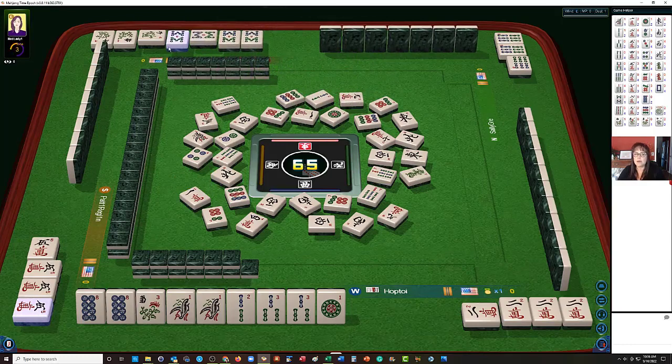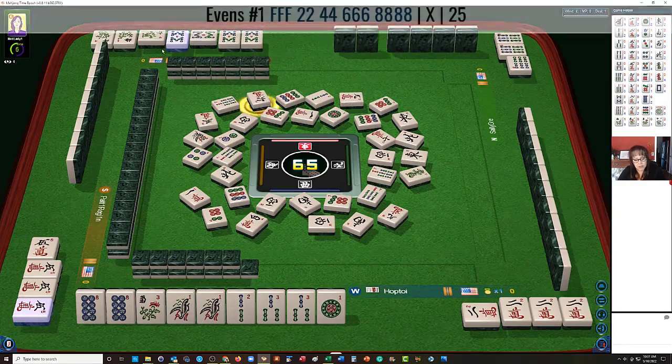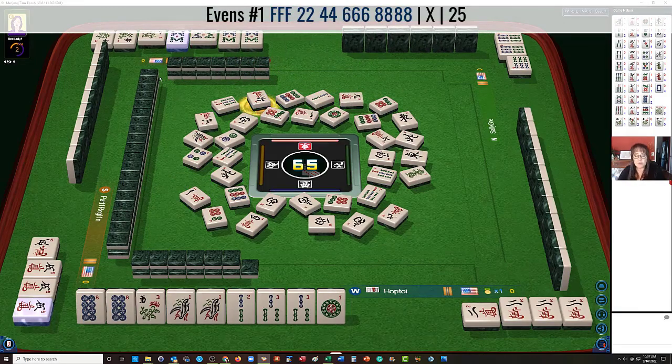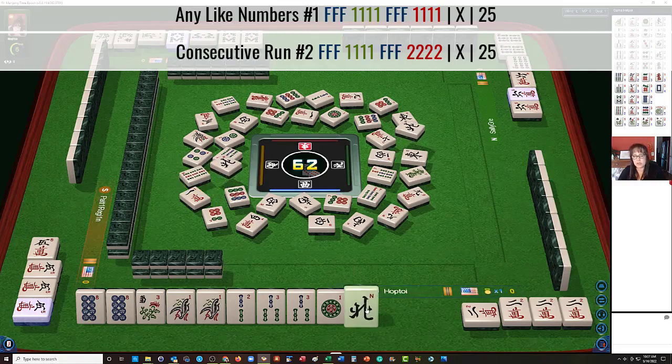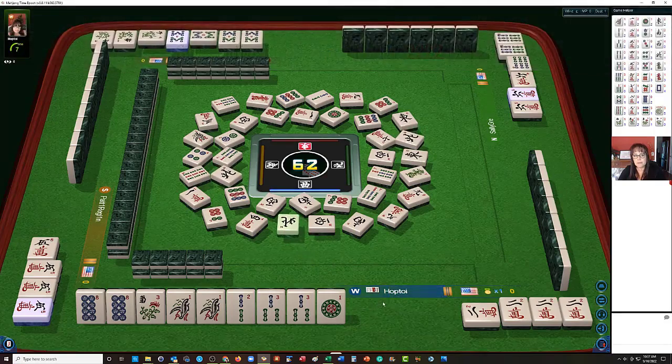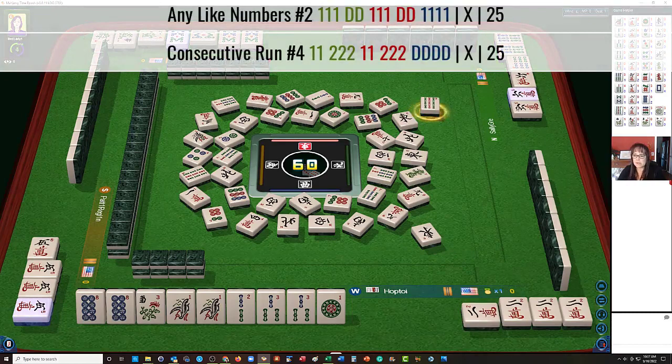Maybe they're playing a 2, 4, 6, 8 hand over here. Now 8 bam — they could be playing 2, 4, 6, 8 in one suit under evens. But we have 6s to the right. They might be playing like numbers with 8s over there, with 6 flowers. I suppose they could be playing a mixed suit consecutive hand with 6 flowers too.